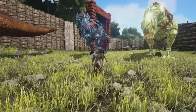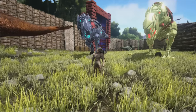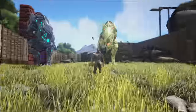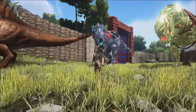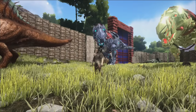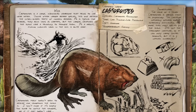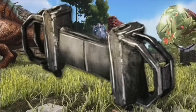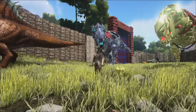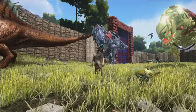So basically this is a fun one guys, this is a fun update. The main things: first it says all PC content up through PC version 236, which basically means we're getting the terror bird, the giant beaver, the grappling hook, handcuffs, and then we're going to be able to do tribe alliances. I don't really know how that works — they say etc. after that.